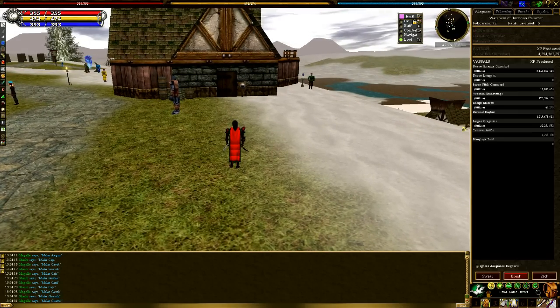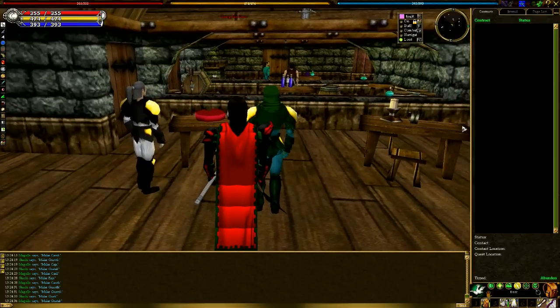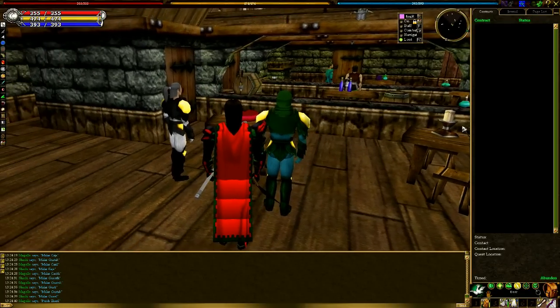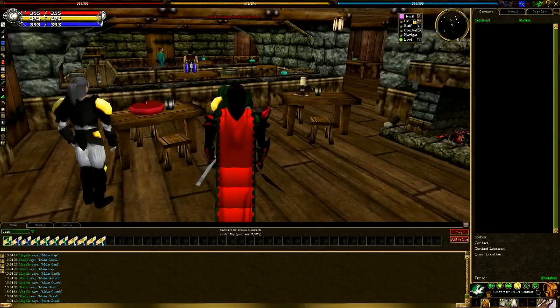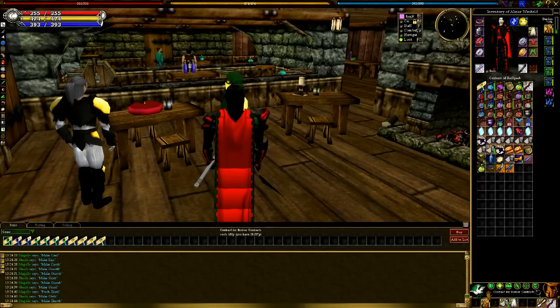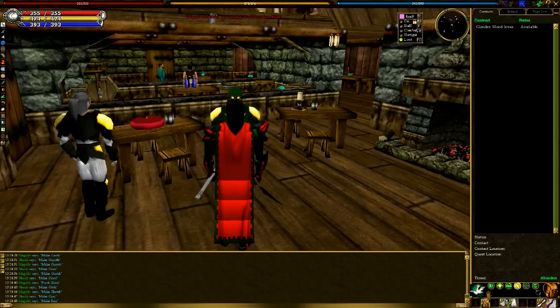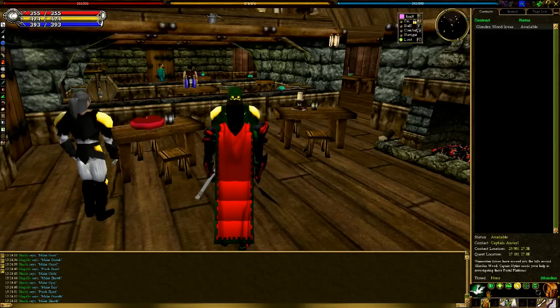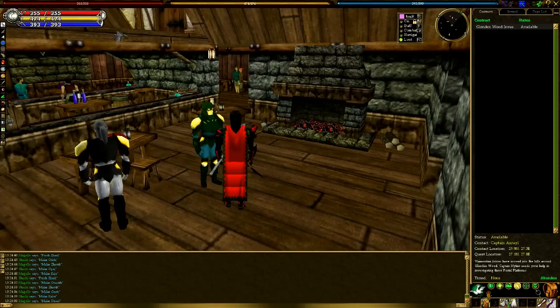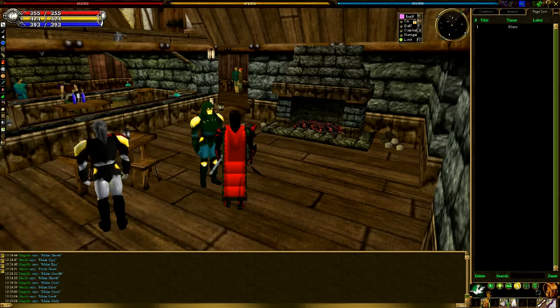There are contracts in the game. You can open up this window here and actually get contracts from the contract broker — remember there's one of these guys in like every single town. Let's say I want this contract here, I bought it, double click it and it pops up in my quest log right here. It tells you the basics of what you have to do, the contact, the location, the quest location, who you need to talk to, what step you're on, and all of that. But that's pretty much as close as you can come to a quest log in Asheron's Call.